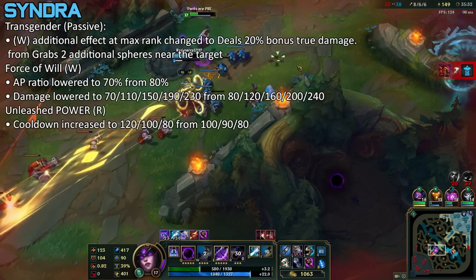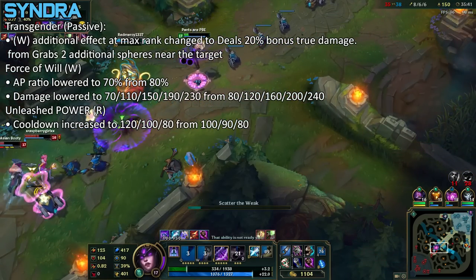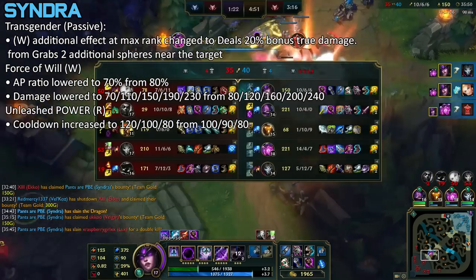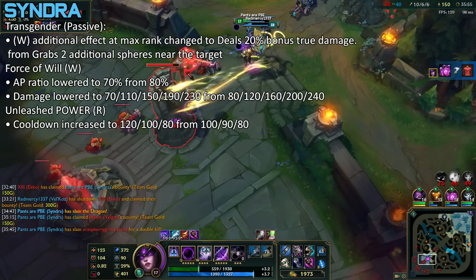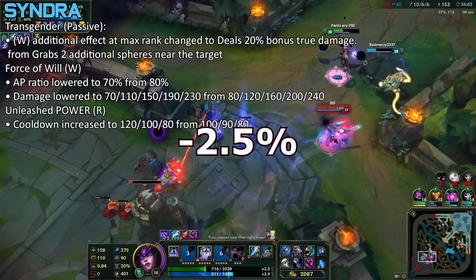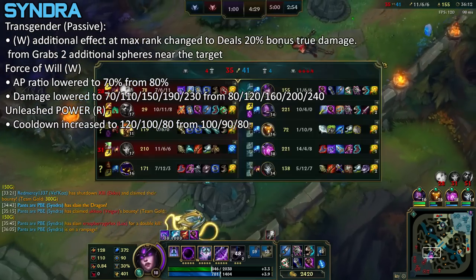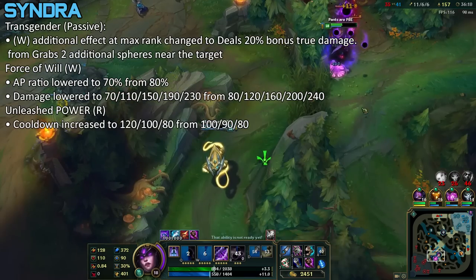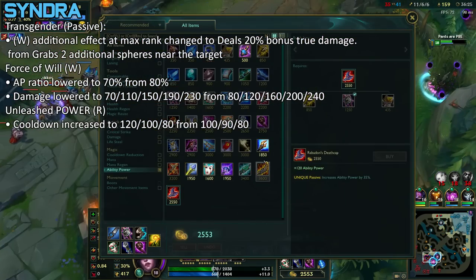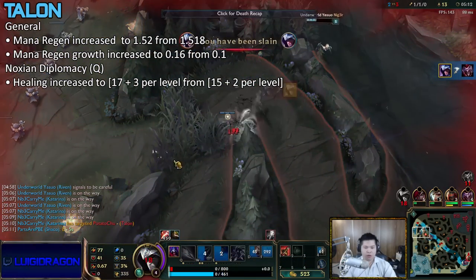And now the long-awaited nerf you've all been waiting for — Syndra. Look at what's happening to her: her level 5 W now does true damage but she can't grab additional spheres anymore. Her W AP ratio has been lowered by 10%, damage lowered by 10. But her ultimate cooldown — 20 seconds more at level 6. After these nerfs, I feel like her win rate will go down by 2.5%. The biggest hit is the cooldown on her ultimate at earlier levels — 20 seconds longer means less kill pressure. Secondly, she won't have as much damage on her ultimate after level 12 because her W doesn't pick up an additional two balls, and her E hits fewer targets since there are fewer spheres on the ground.